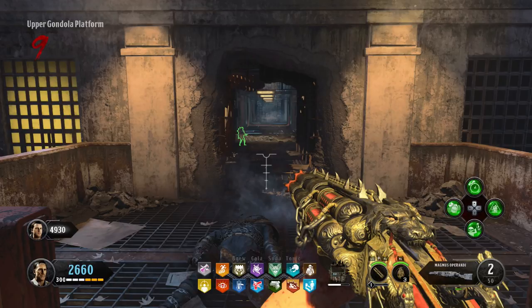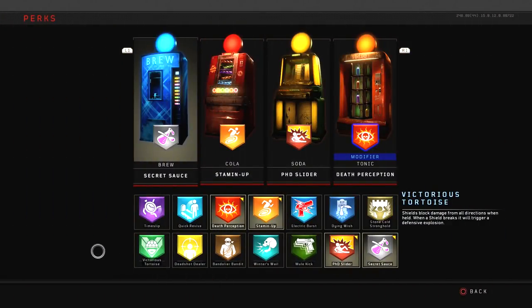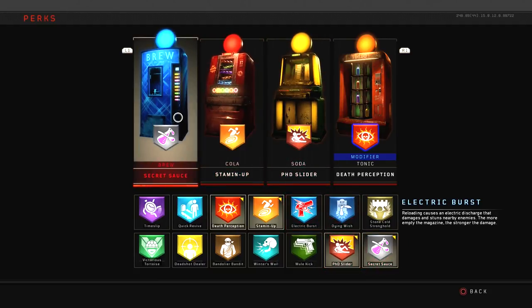The trophy wants you to acquire all the perks, but you're not going to be holding them all at the same time. To acquire this trophy, you have to load up the perk Secret Sauce. This perk is locked until you get into the higher ranks, and it gets you a random perk not assigned to another slot. When you put this perk on and assign it to one of the machines, you can buy it over and over again and it gives you a different perk each time.